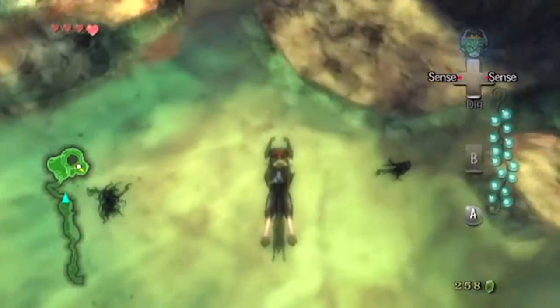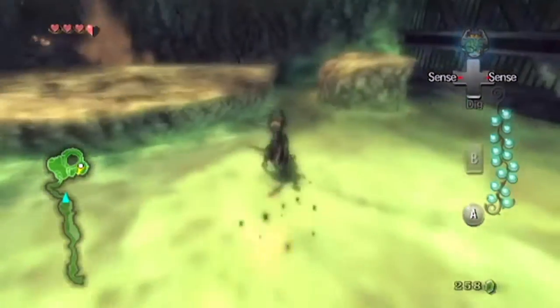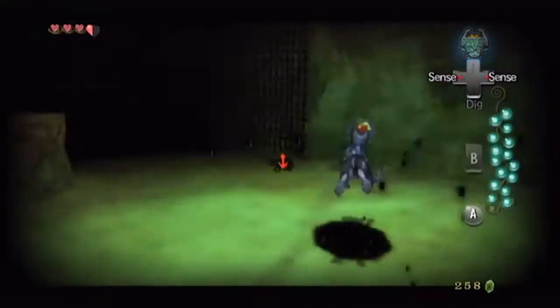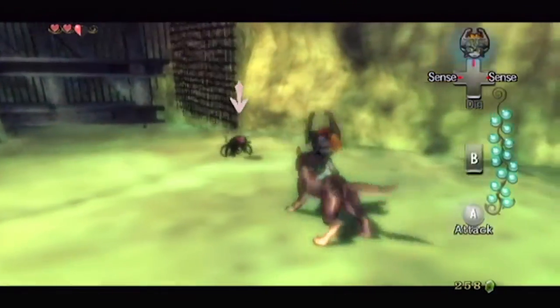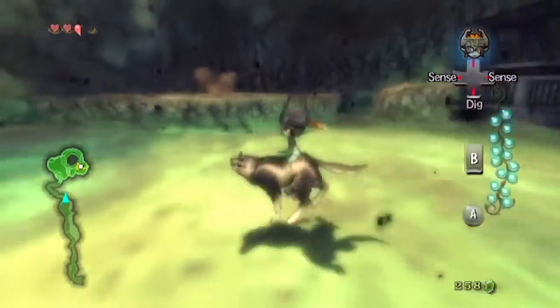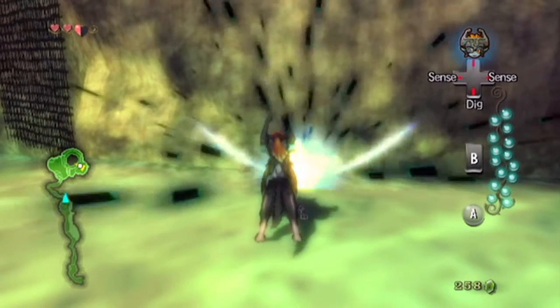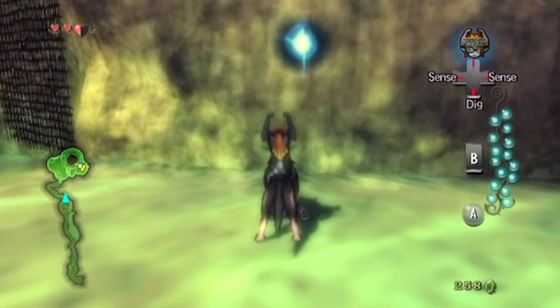So we'll head off to the right and down into this weird area — it's technically a hot spring but there's no water in it. The volcano's kind of erupting on us, that's problematic. Aha! There's the shadow insect, who was right next to us the whole time. And with that, I believe that is our final tear of light.